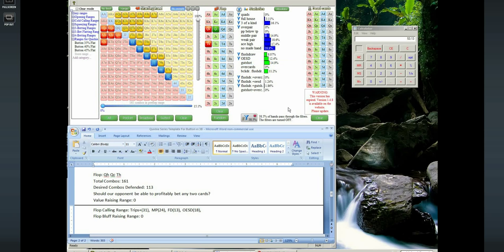Gutshots is going to be another 21 combos. So the running total: 31 plus 24 is 55, plus 13 is 68, plus 18 is 86, plus 21 is 107 combos. We want to pause and think about whether we have a balanced range here — a decent amount of made hands and a decent amount of draws. So far this looks pretty decent. We're in position, we have 55 made hands and around 52 combos of draws. This looks really balanced so far.